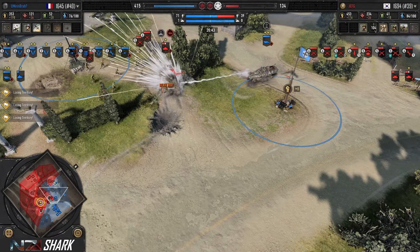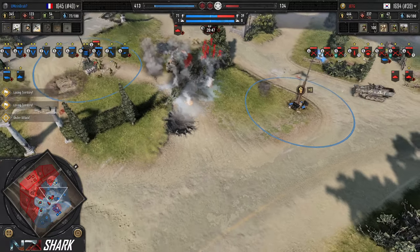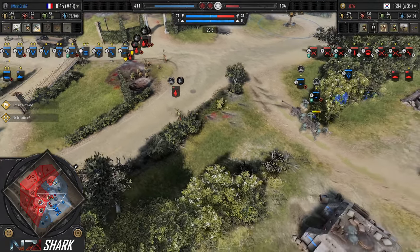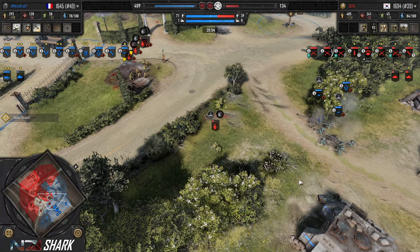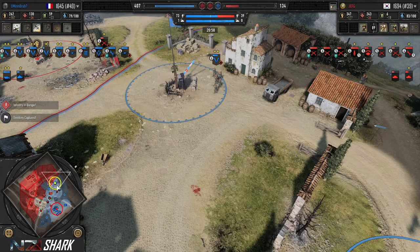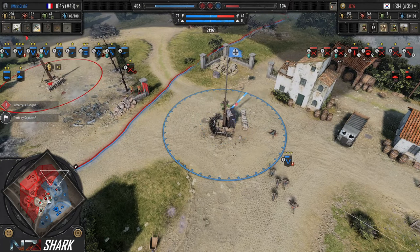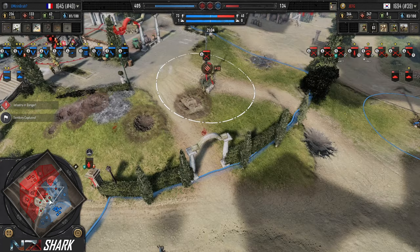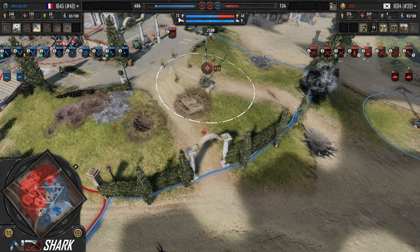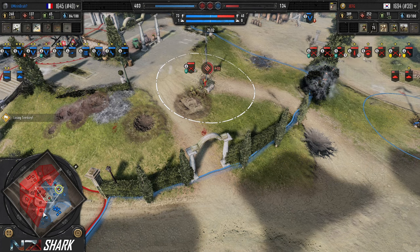Jeff G now going to focus on the Stummel. Pac-40 salvo comes in. Now the white phosphorus. A couple good attack rounds for the Pac-40 but they miss. Here's the rest of the infantry assault to challenge these Pac-40s. Grenadiers forced off. Man — look at the KD. Some of that is the boys' automated assault, but 73 to 40 in favor of UMB.